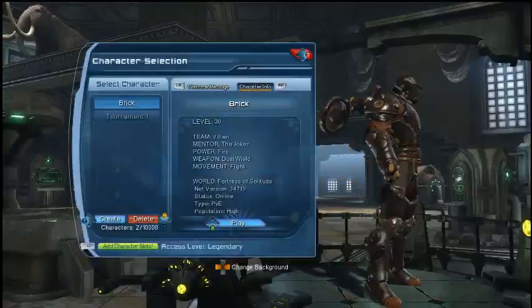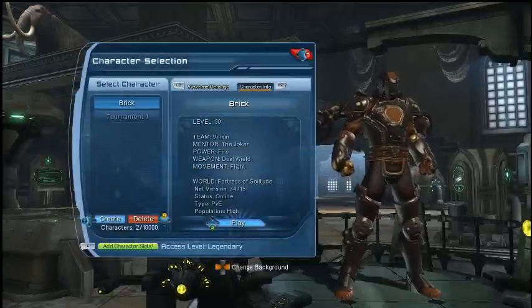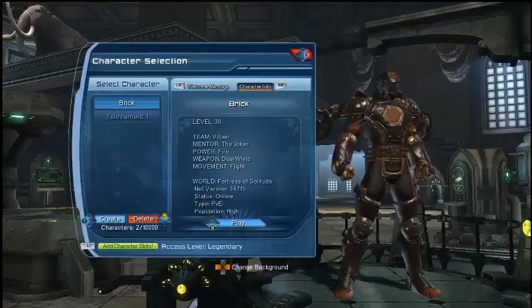Let's see that really quick — you get a lair character select screen, obviously, which is looking really cool. Everybody's favorite woolly mammoth is up in the corner saying hello. There it is, peeping down.